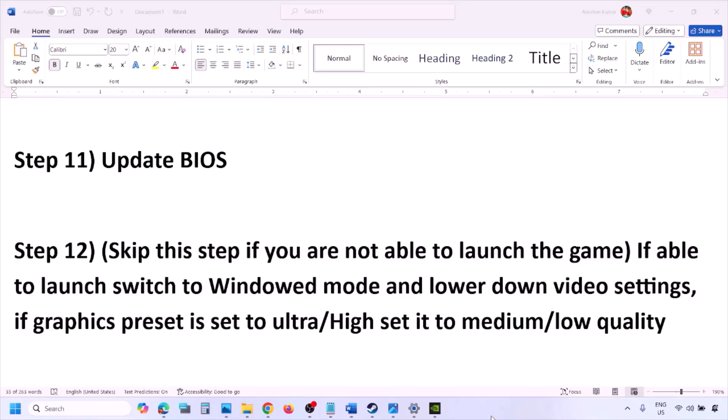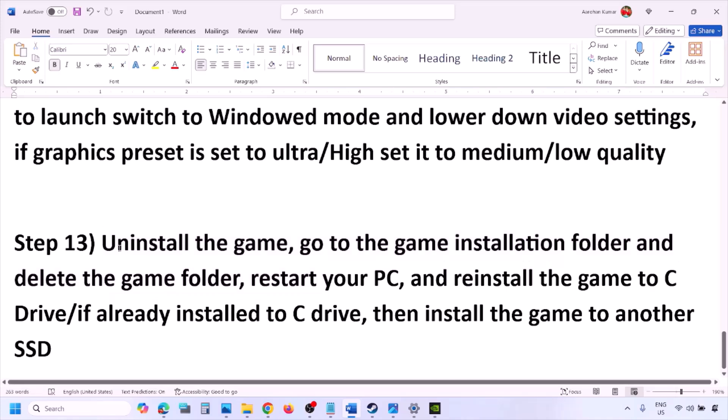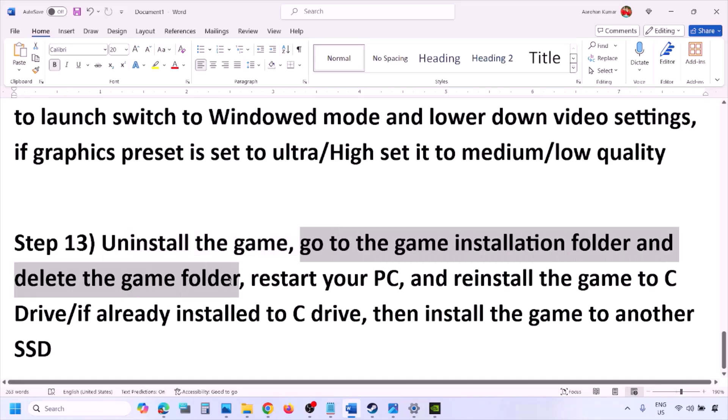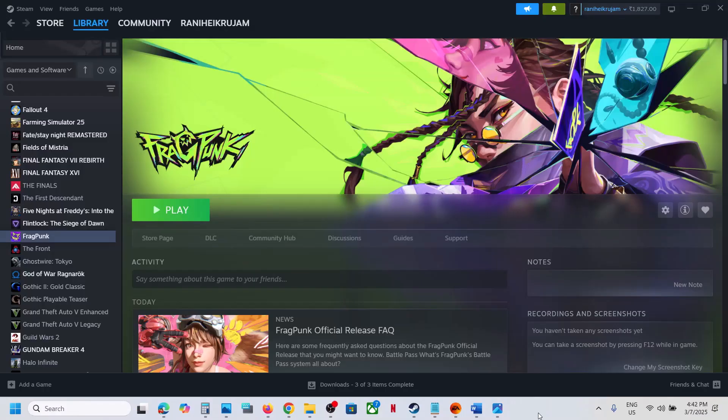The last step is to uninstall and reinstall the game. If nothing is working, go to Steam, right-click on the game, and click Uninstall. After uninstalling, go to the game installation folder, delete the remaining game folder, restart your computer, and then reinstall the game to the C drive. If the game is already on the C drive, try installing it to another SSD and check. One of the steps shown in this video should help you run the game successfully on your Windows computer.